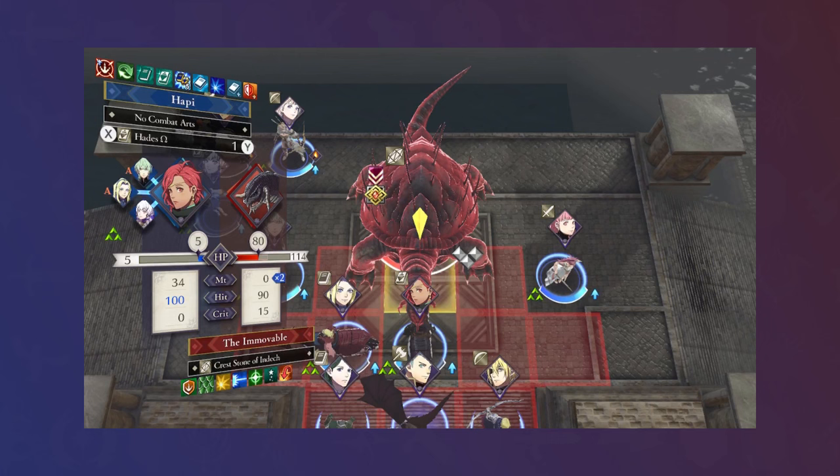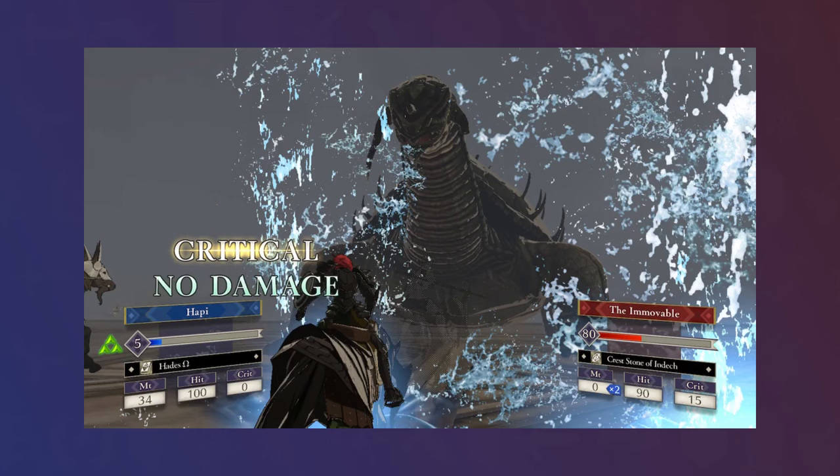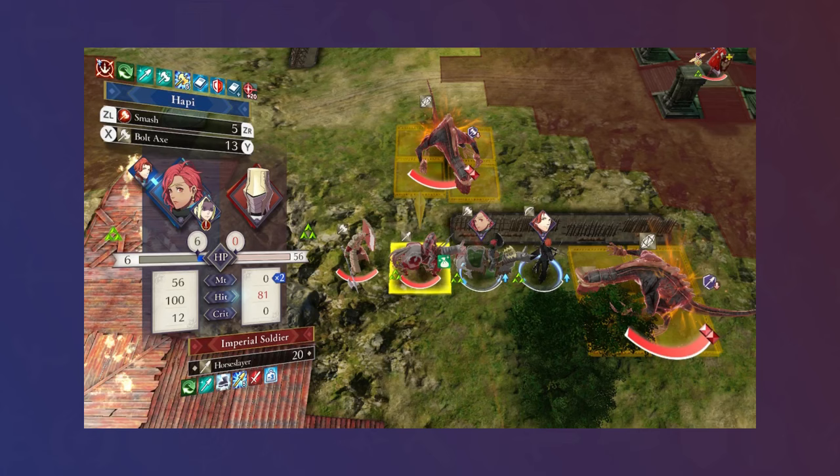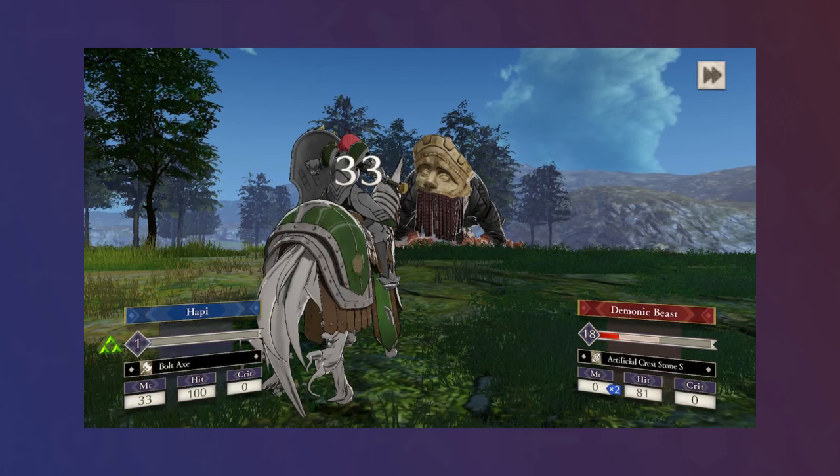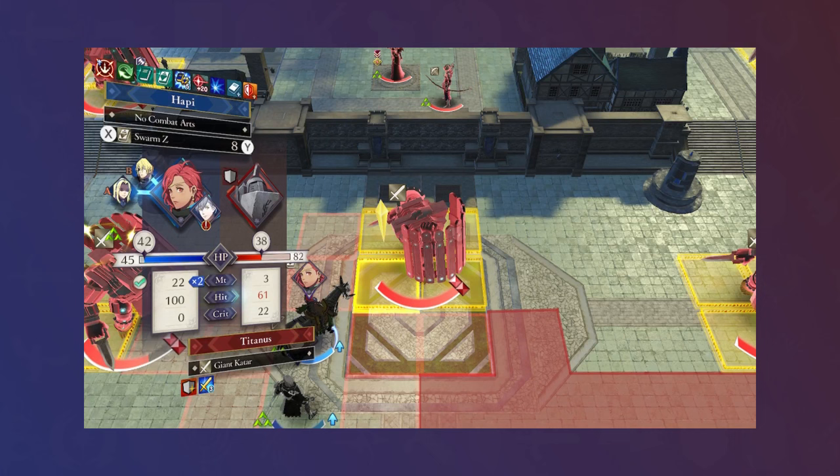As another monster-centric map, Leonie and Linhardt's Paralogue has us fighting the Immovable, in which Hapi's naturally high Res lets her tank the boss, making their crest effect and high crit chance irrelevant. For Gronder Field, Hapi actually switched to Great Knight, forgoing spell access for the greater bulk while maintaining high magical damage output with the Crusher. In doing so, she was able to sweep the right side, shrugging off attacks from the monsters and dealing solid damage on the counterattack with the Bolt Axe.